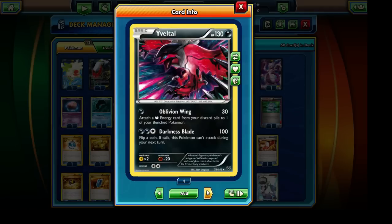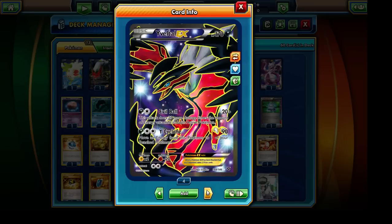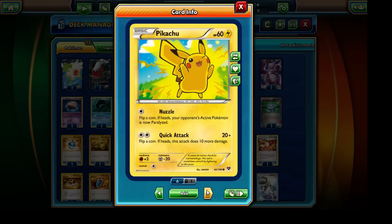Our next Pokémon is the Eviltal, which has the Oblivion Wing attack — ideally what we'd like to focus on using. It allows us to retrieve any discarded Darkness Energy cards and attach them to any of our Pokémon. Keep in mind I'm only running a single copy of each of these cards. Next is the Eviltal EX — ideally the main attacker of our deck, but since I'm restricted to a single copy, it may not see a whole lot of action, though whenever it does it will be very powerful.